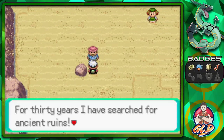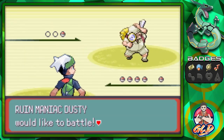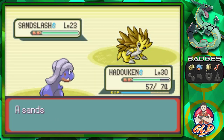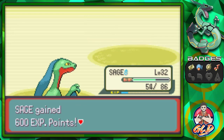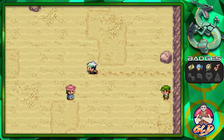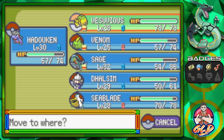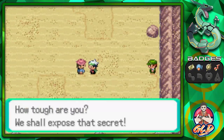Let's battle this next guy who says: 'For thirty years I have searched for ancient ruins!' Here we go taking on Ruins Maniac Dusty — he's coming out with his Sandslash. Let's switch out and go with Sage and Leaf Blade. Just like that, defeated. Always check these rocks because you'll probably find some good items. Let's now give Dulcim and Hadouken a chance to fight.